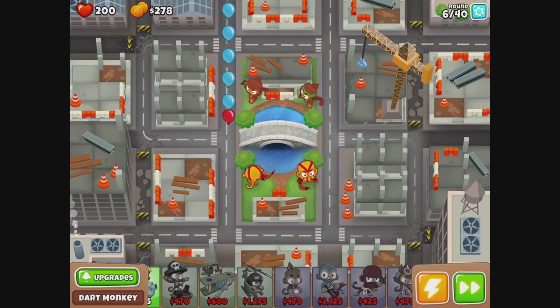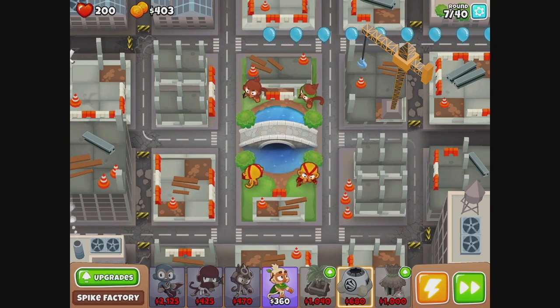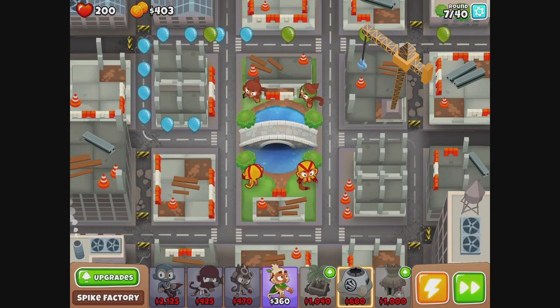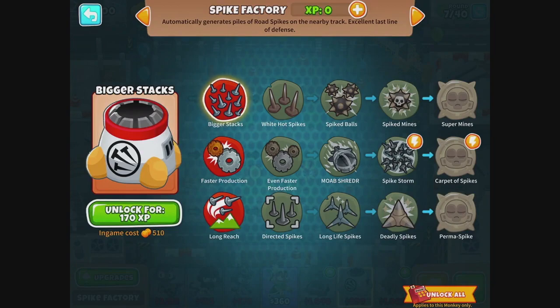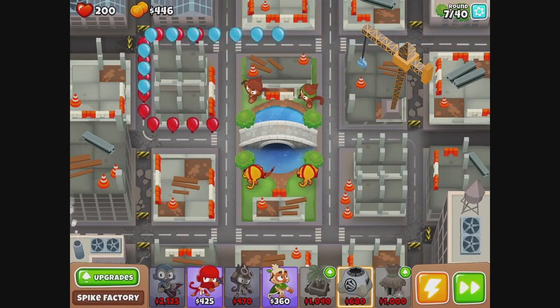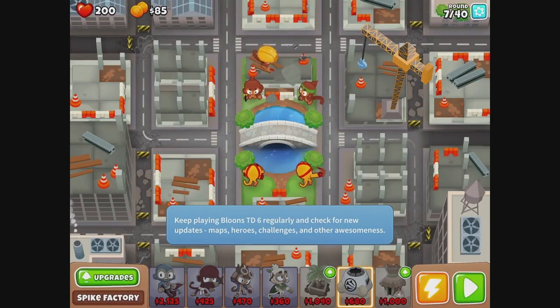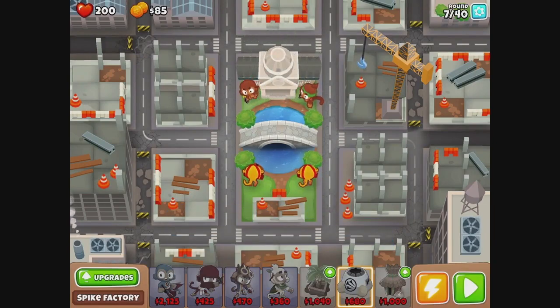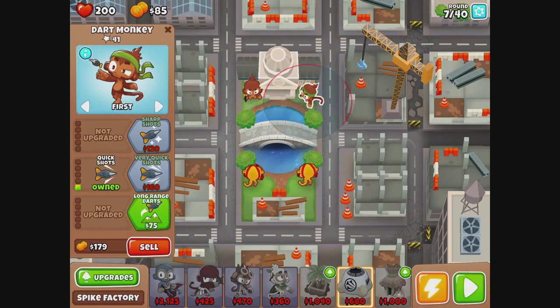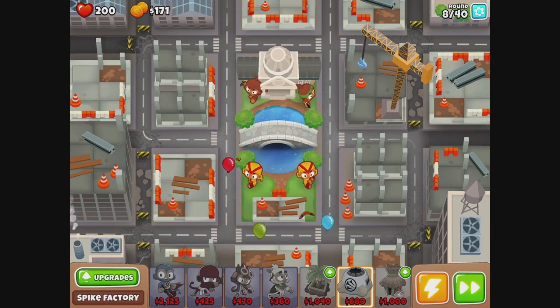Maybe we should have gone with attack shooters or spike layers. Spike factory — we could try you. If you fit, we'll try to do our best with you. Now what does that do? Nothing. Do you give me money? Is this double money? I honestly can't tell.